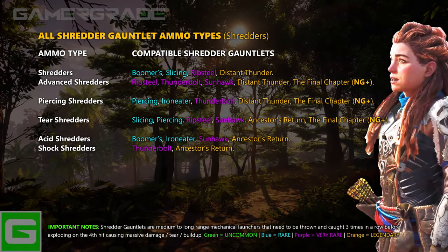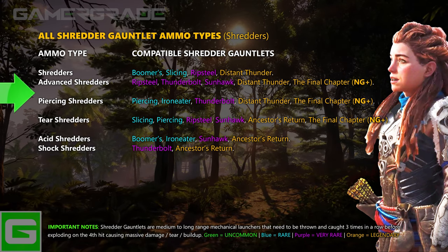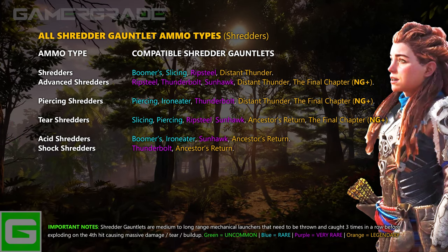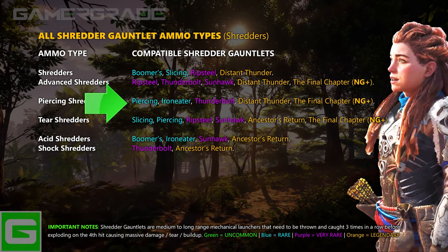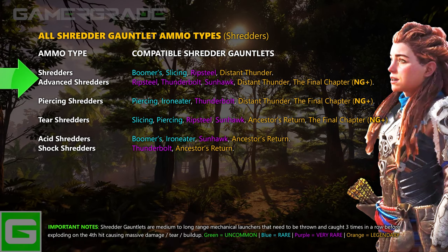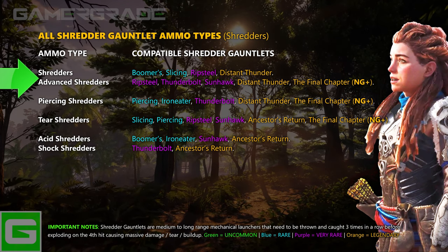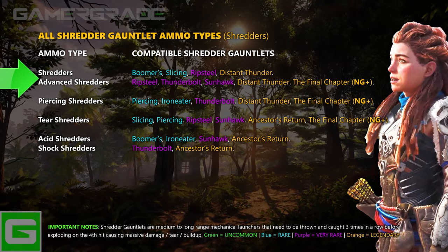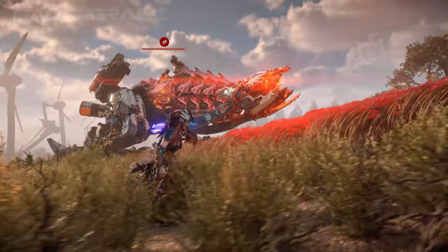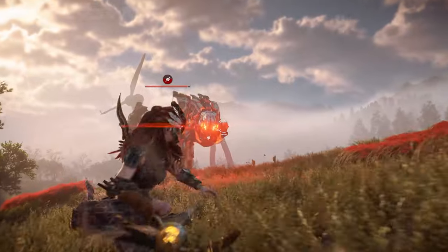There are a total of six different types of shredder ammunition: Shredders, Advanced Shredders, Piercing Shredders, Tear Shredders, Acid Shredders and Shock Shredders. Shredders and Advanced Shredders both deal impact and tear damage as soon as they hit the target, and continue to grind into the enemy, dealing additional damage and tear over a short period of time. After catching the returning disc three times in a row, they will explode on the fourth successful hit, dealing a large amount of explosive damage and tear.